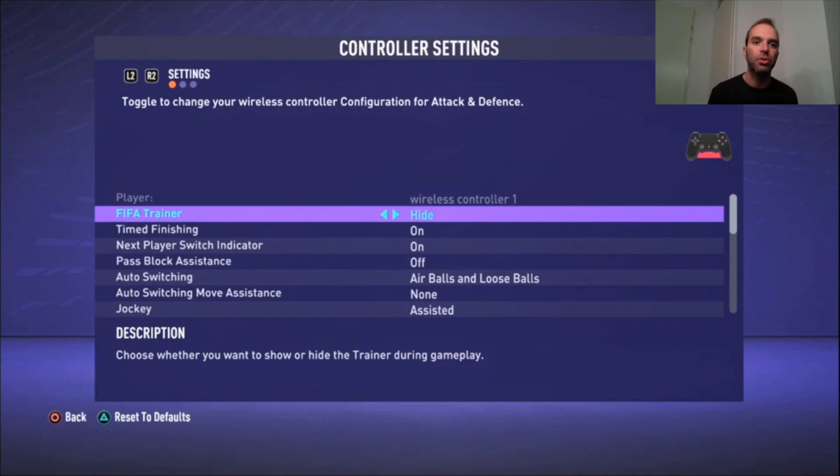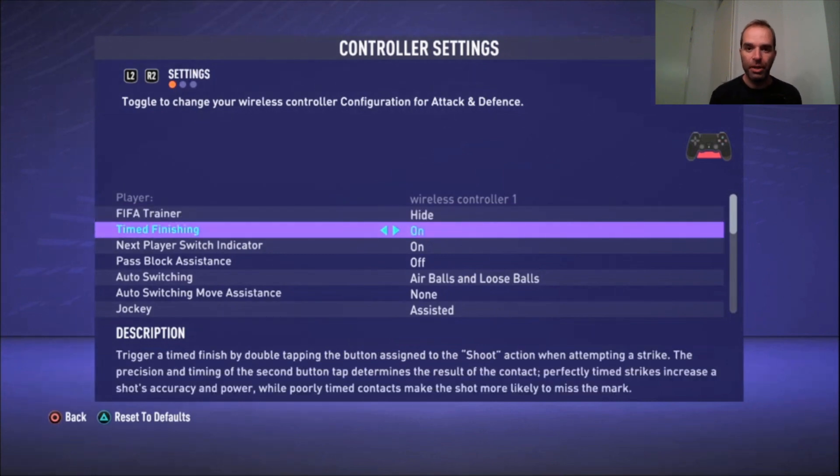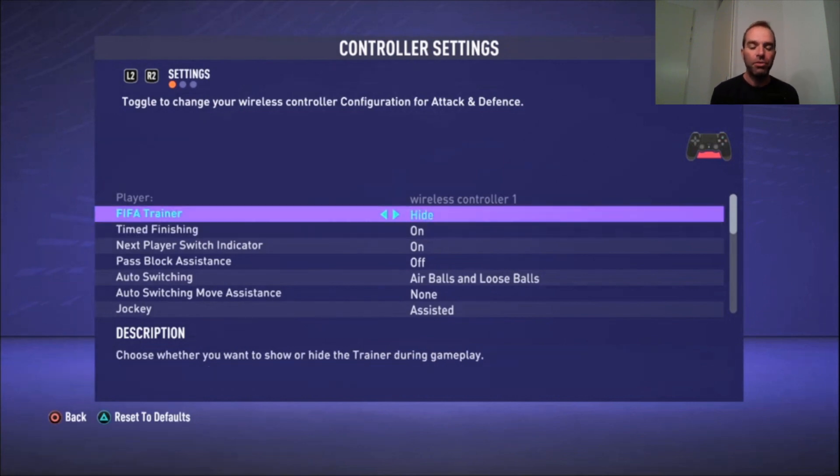We're going to start with the controller settings. The FIFA Trainer is the first one — I'm hiding it because I don't want it on my screen. I've been playing FIFA for a lot of years, since the first FIFA that came out, so I don't need the trainer.